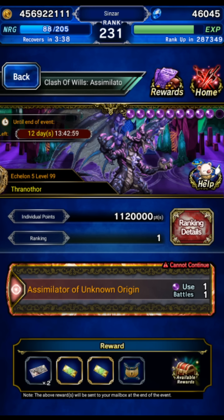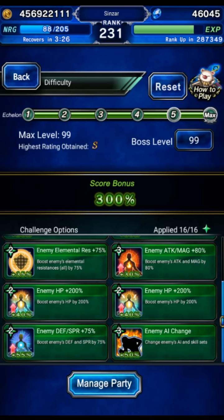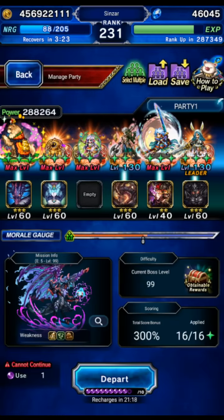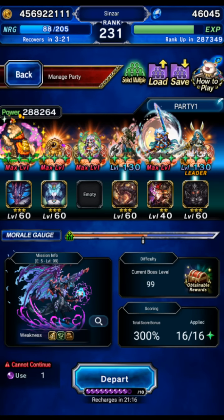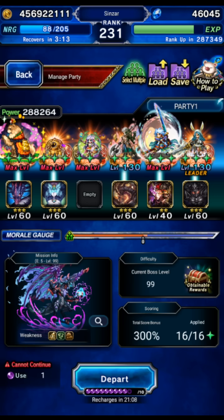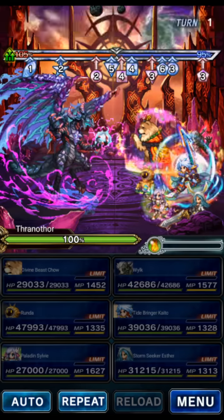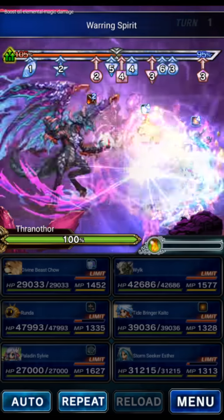Now we have the AI. I've played with the fight and I know it better. Now we're going to optimize that clear and make it very easy to copy if you have the new units — big asterisk. We're going to go ahead and 300% all modifiers clear, and we're modifying the team from my previous run. We're dropping Kresnik and Maeve and bringing Chao and Runda. That's going to make it a lot easier. The rest of the party is basically the same, and we'll go over the gear afterwards.